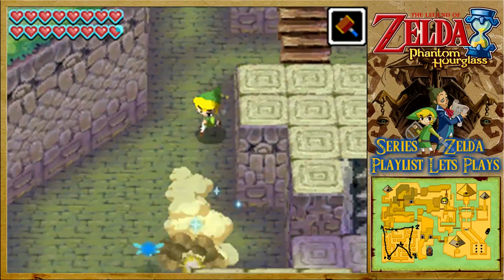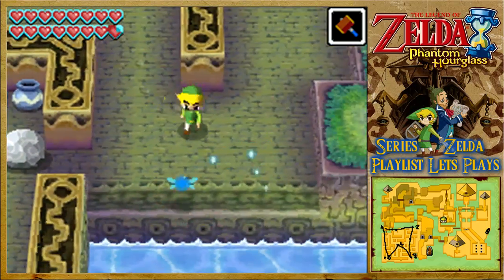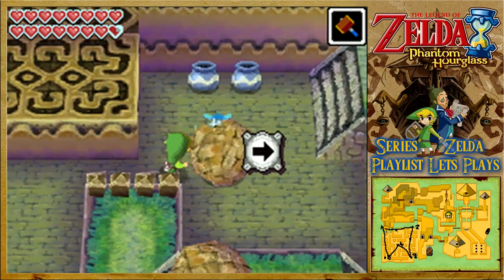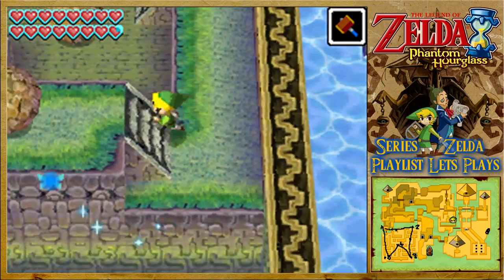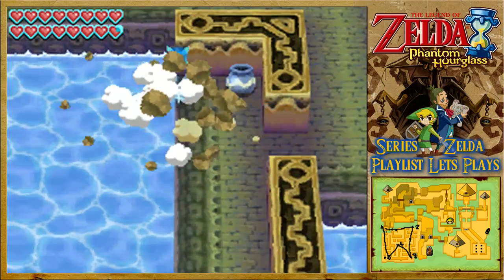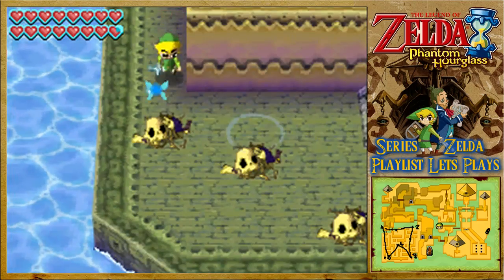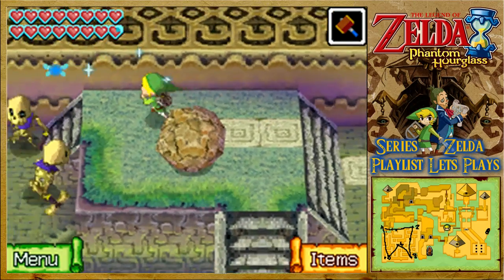One more treasure chest we've seen along the way - let's grab that one before getting out of here. All my piloting always makes me worried. Hopefully we'll get another orb over there - we've got at least four or five orbs from this island including the temple! An orb! This time a big green rupee - brings our monetary total up even higher. Let's head back to where we need to be.